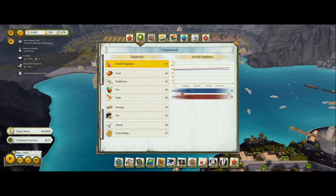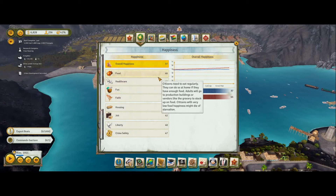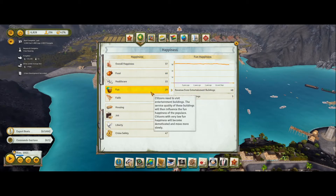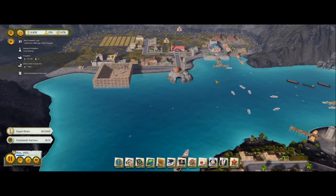How are my people thinking? Healthcare - they definitely need health. Food is good, got loads of fishermen. Grocery, excellent. Fun - yeah, we need some more fun here.